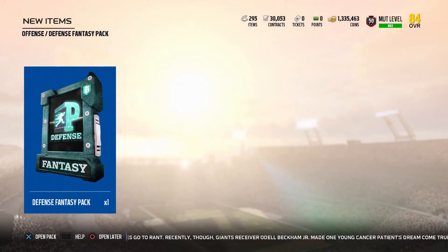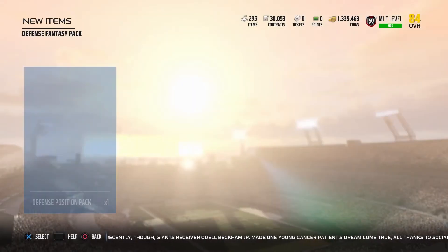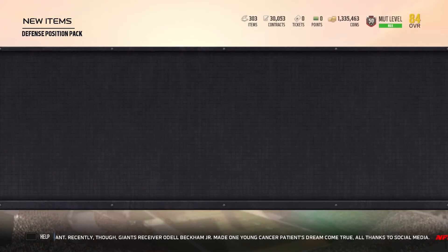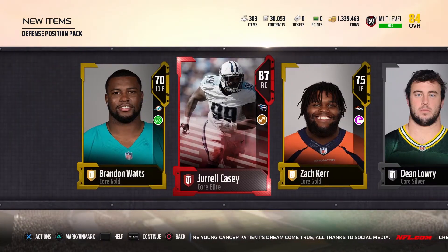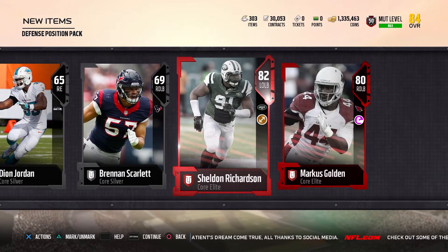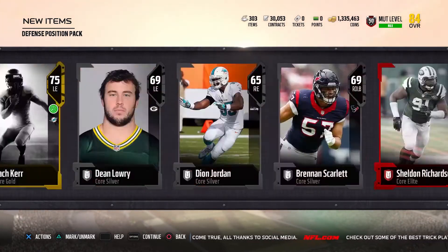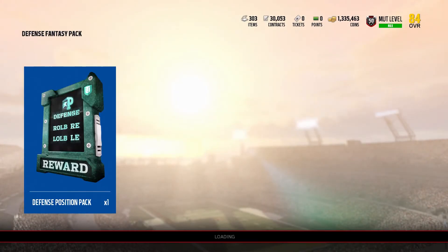Defense again. You have to go through all this just to open a pack. 87 Jarrell Casey, 82 Sheldon Richardson, and 80 Marcus Golden. Not bad at all. I dig it.